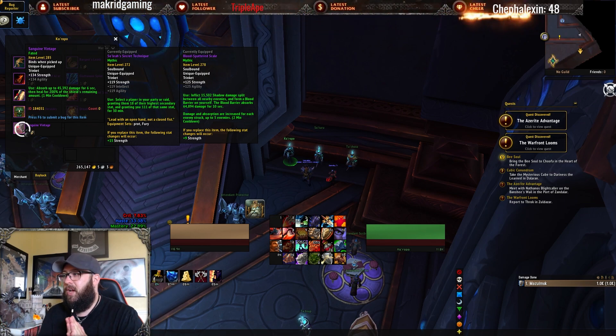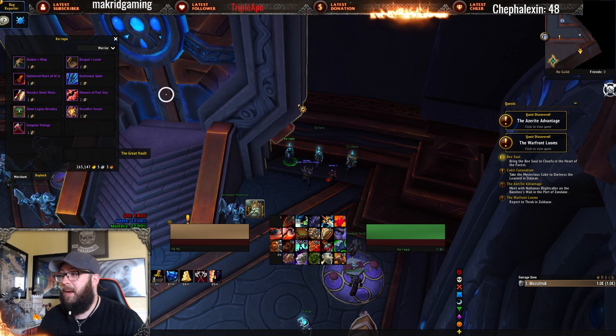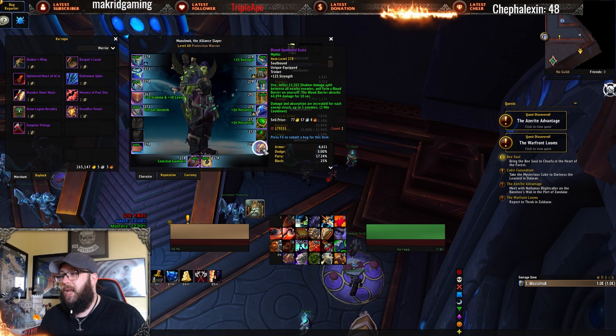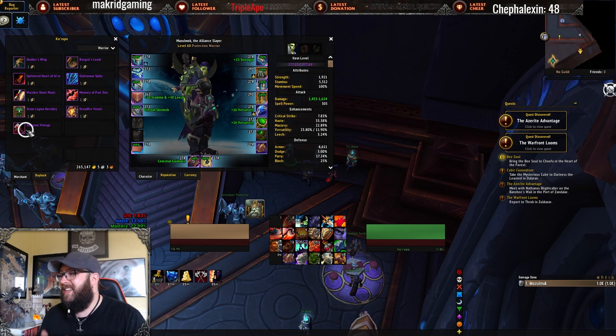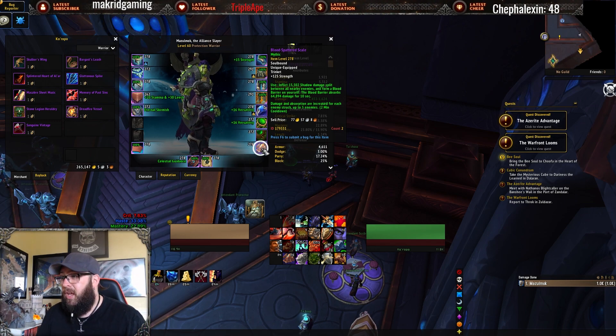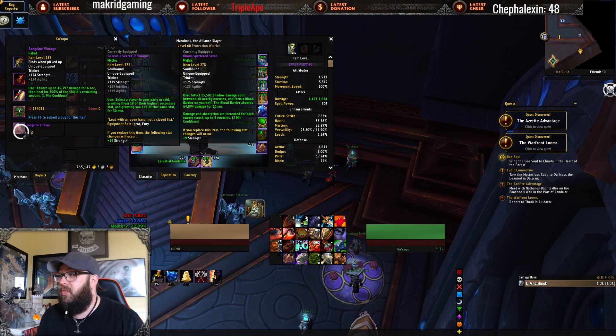At item level 285, the Sanguine Vintage absorbs up to 45k damage for 6 seconds and will heal you for 200% of the shield's remaining amount. The wording sounds great, but if we compare it to a 278 Blood Spattered Scale — you're getting a barrier for 65k at item level 278. The Blood Spattered Scale has a huge absorb. And once you reach content high enough, the shield on the Sanguine Vintage gets just wrecked through on tank busters and big pulls, and you're almost never going to see the heal actually get used.